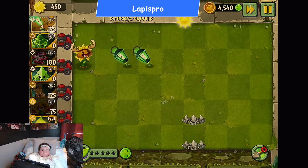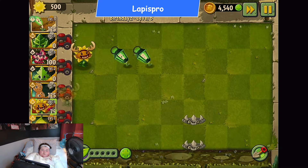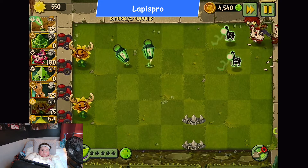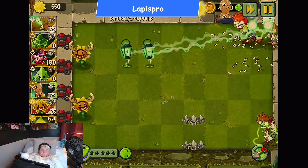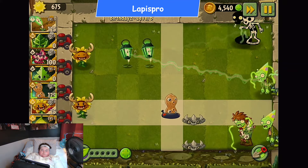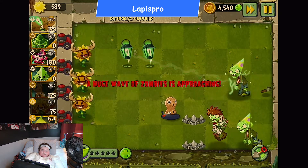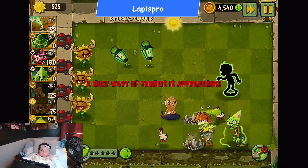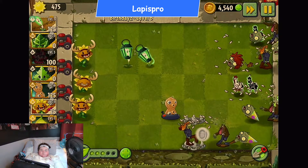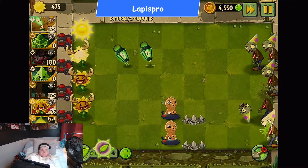Let's also get a gold bloom for some extra milk money — or I guess it's plant money. I wonder if this is how actual plants use sun. I don't know where I was going with that, but oh no — heat seeker, save us! Too many chickens, not enough lightning reads I guess.